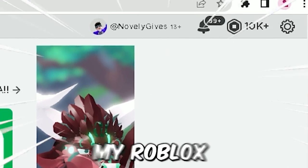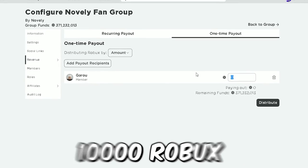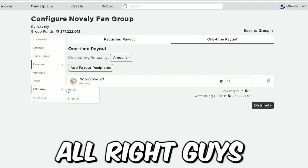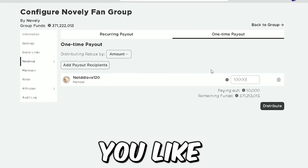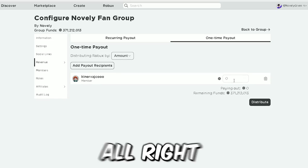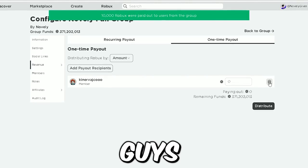I have over 20,000 Robux in my account. The first person, Garu, has done all the steps so they're going to get 10,000 Robux right now. Thank you for joining the group — there's two 10,000 Robux. Next person, DD Love — you did all the steps, you commented, subscribed, and liked, so there's 10,000 Robux for you. And Kinjiraku — there's 10,000 Robux. Thank you for doing all the steps, hope you enjoy.